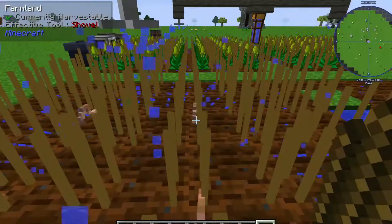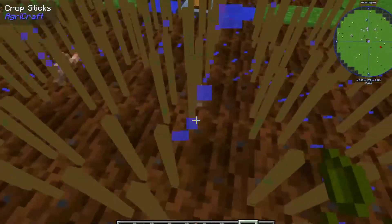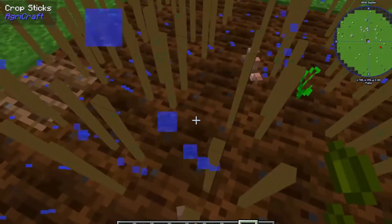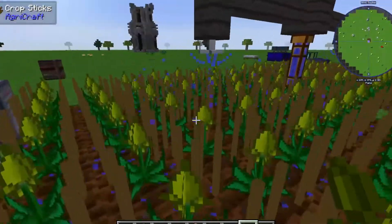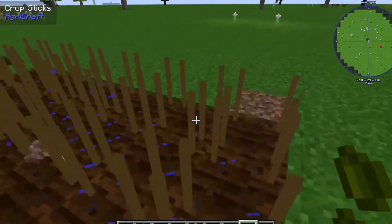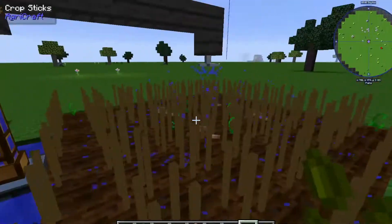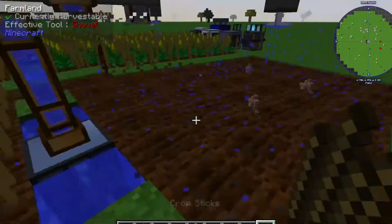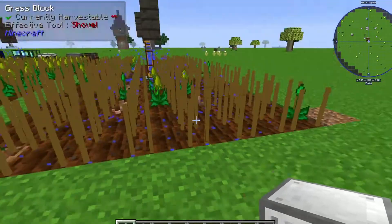Once you have the worms down, then place your crop sticks and cover every space. The reason you use crop sticks is because these seeds can get expensive to make. Rather than filling up the whole thing, you can place one seed — as these mature, they'll spread to all the other plants like this. I'm going to go ahead and get this farm plot ready and I'll see you when these have grown up.